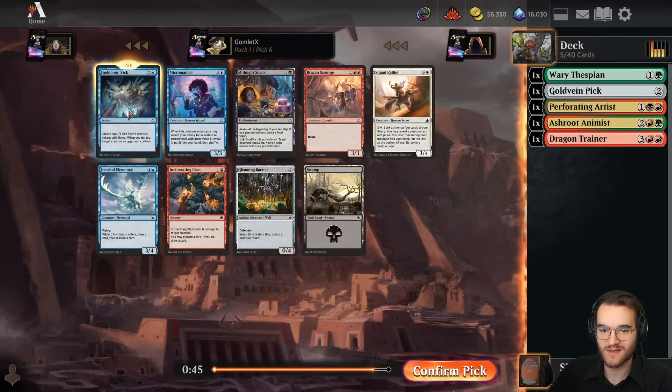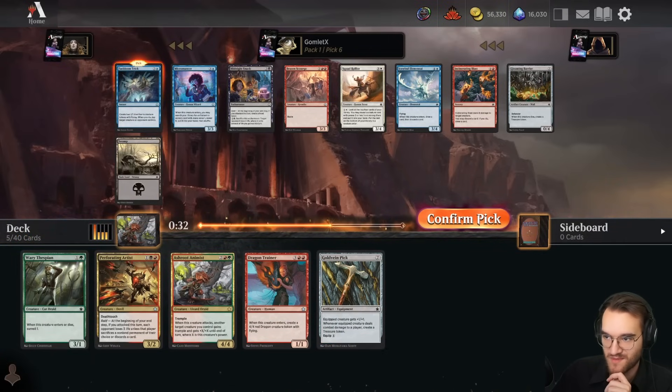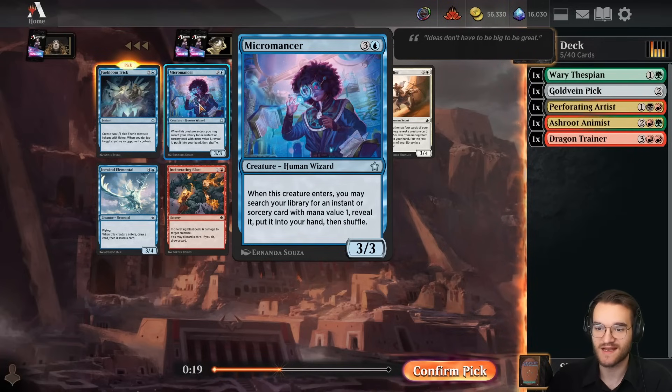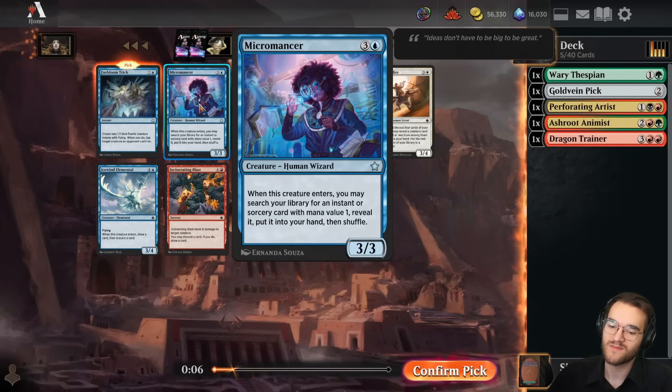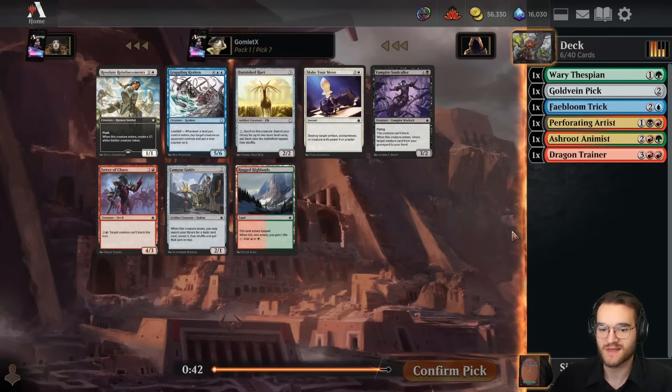Pick six - Micromancer and Feybloom Trick are by far the best cards in this pack. Incredible blue cards. It's early enough in the draft to speculate on them, but it's obviously a little awkward that we're completely not touching blue yet. You do have to spend more picks making Micromancer good - you have to pick up good one-mana instant spells. But in blue-red that's pretty easy because you're going to take Burst Lightnings really highly. Feybloom Trick is just always going to be good - you don't have to build around it at all.